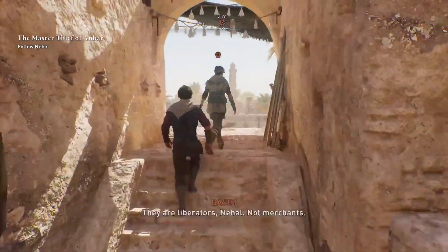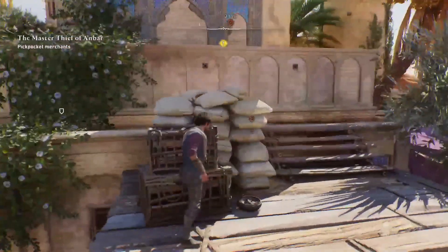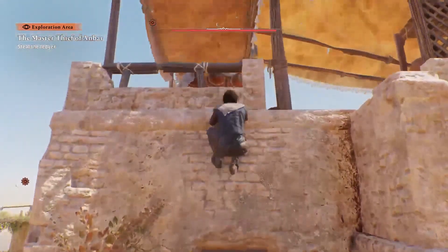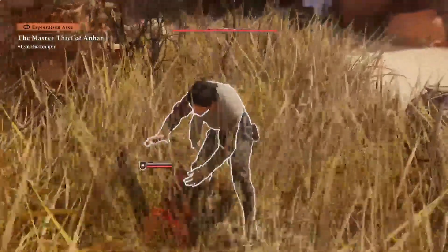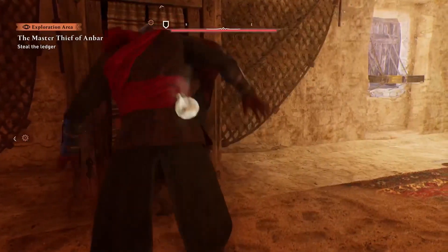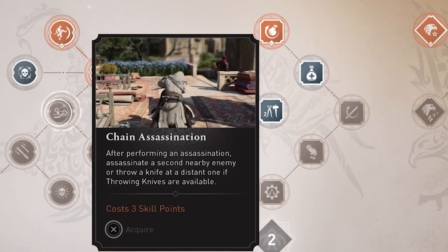At number 7 we discuss essential skills you should unlock early in the game. Mirage's skill tree may be smaller but your skill points are limited, so choose wisely. Grab the extra tool capacity skills as soon as possible as they expand your loadout and enhance your abilities. Don't underestimate tools in this game — they can be game changers. Skills like knife recovery and chain assassination are must-haves for any aspiring assassin.